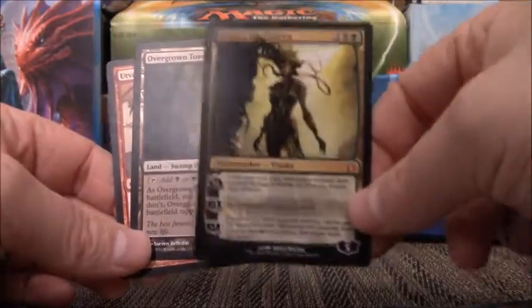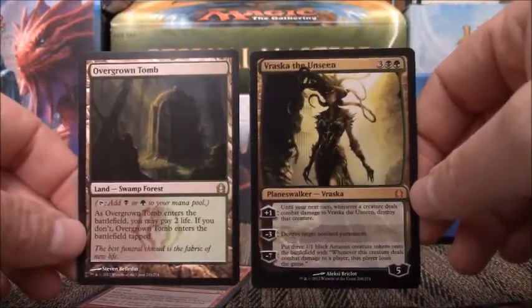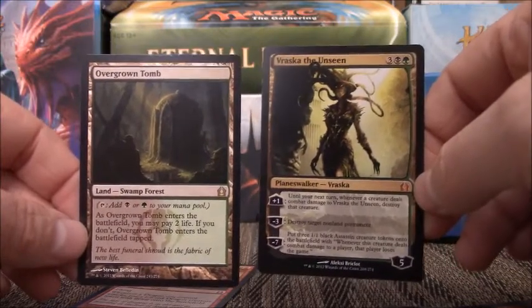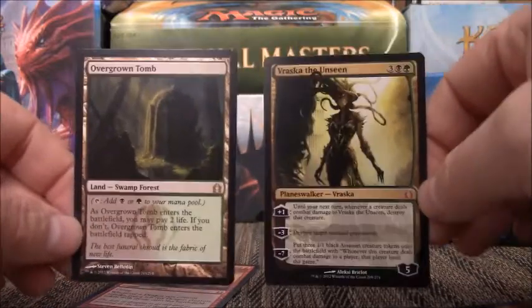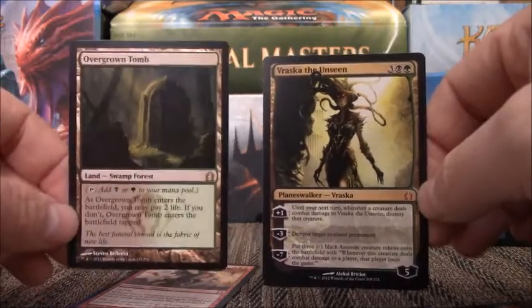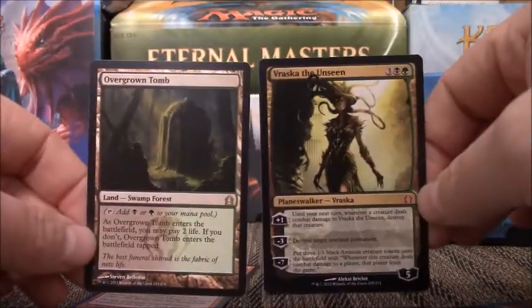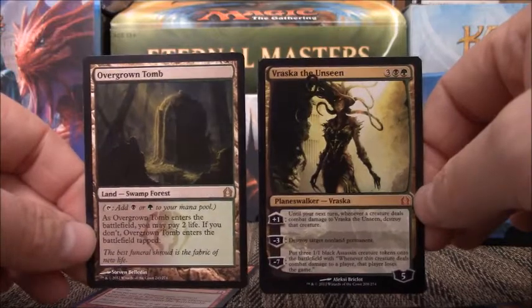This Overgrown Tomb goes perfect with this Planeswalker. These are definitely the best pulls out of that fat pack. That was a great opening — hope you guys enjoyed that, I know I did. Check out the links below: the link to my TCG Player account, my eBay account, and my Patreon account. Both of these will be up online for sale — I'll probably put all these up on my TCG or my eBay. Hope you enjoyed this video. Thank you for watching, and as always, tune in.